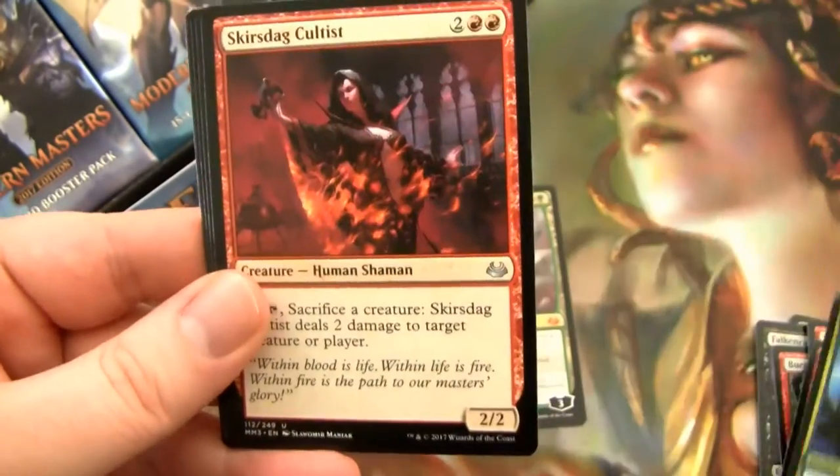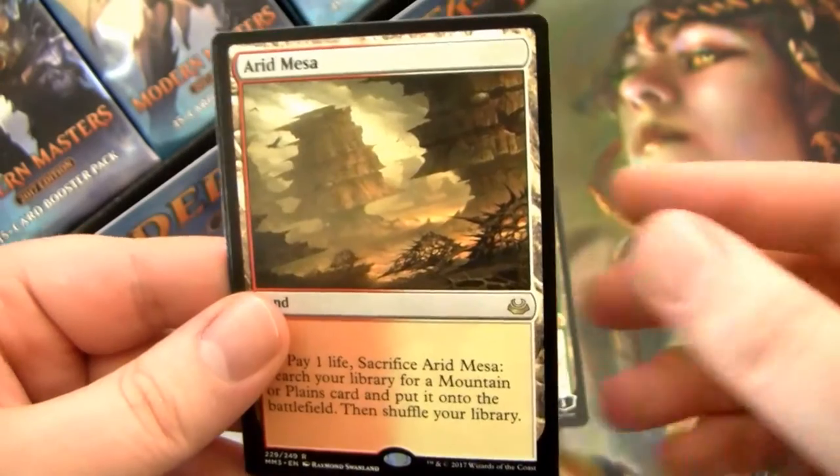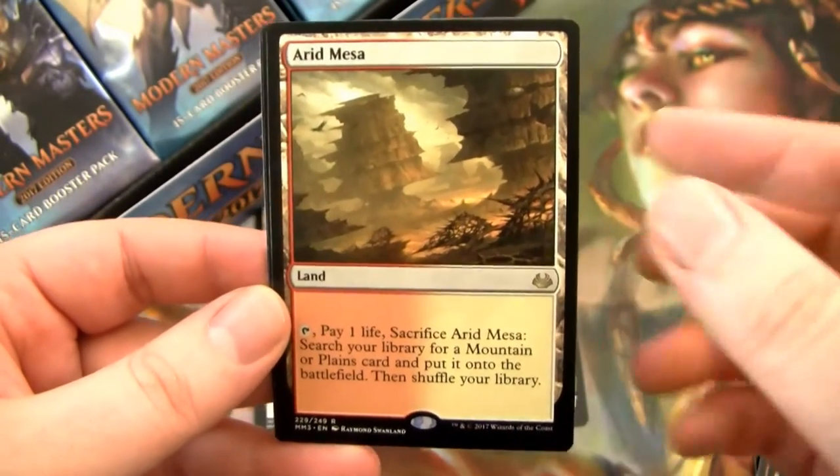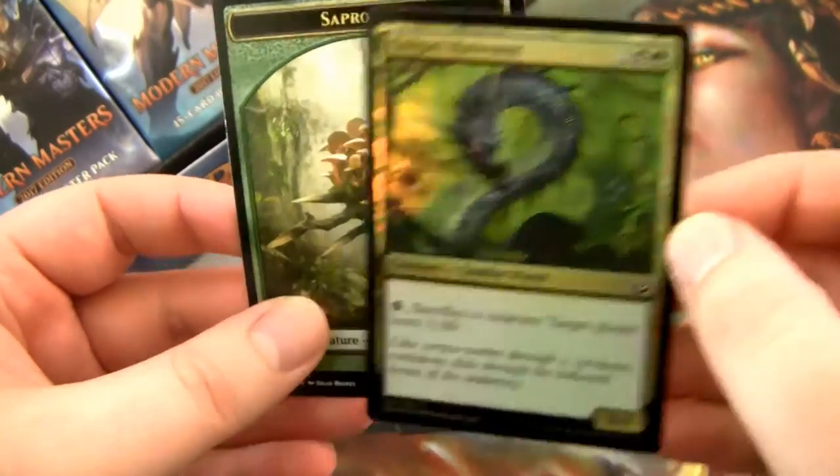Madcap Skills is a charm. Skullcrack Cultist. Harmonize is a good card. And then — nice! — a Fetchland. We at least got one. Arid Mesa. I'm happy about that. And then we have a Foil Golgari Rotworm and a Sepaline.